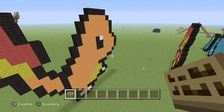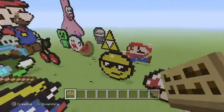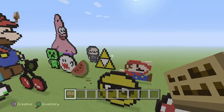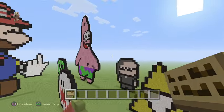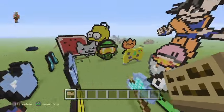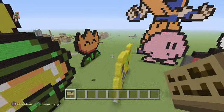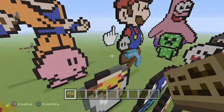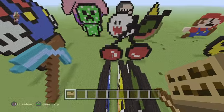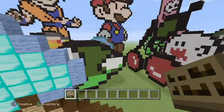I did a Charizard from Pokemon, a diamond armor Iron Man, Captain America, a block of gold, an emoji, Mario mushroom, Mario, a Legend of Zelda thing, Skrillex, Patrick from Spongebob, Goku, Homer Simpson, Nyan Cat, Master Chief from Halo, a firefly from Mario, Kirby, and a mouse cursor.